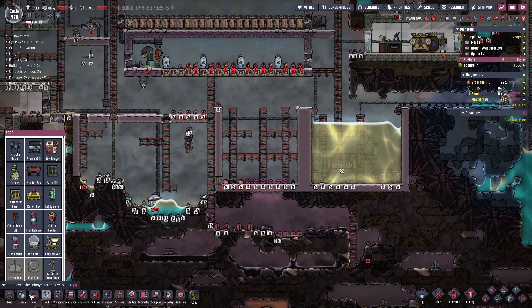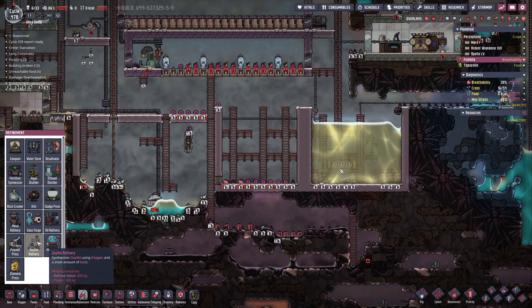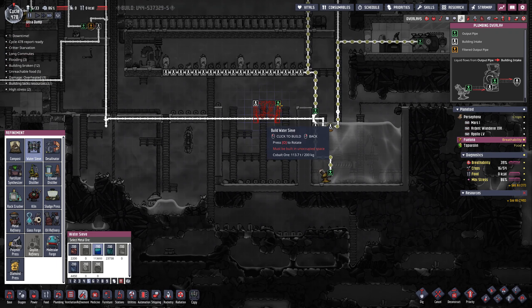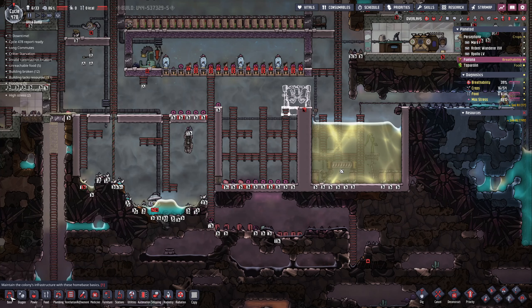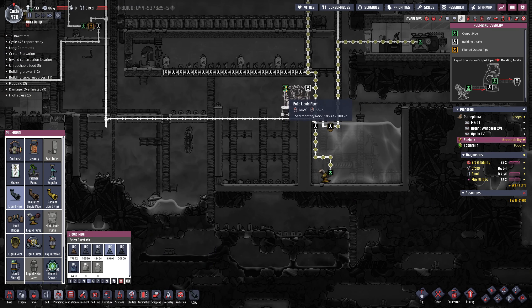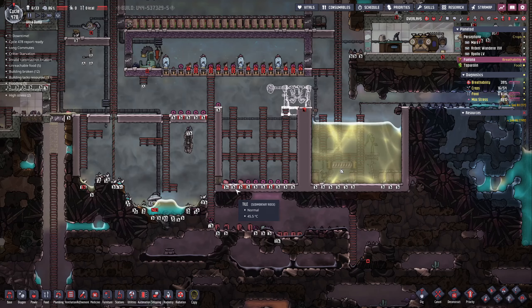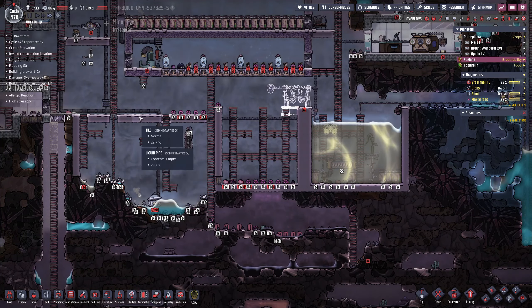Let's see - utility... refinement. I guess refinement would make sense. Water sieve - yes, it would be ideal to put this over here. We go one over, take the input, go here, do a liquid pipe here, and then just pop this out and tell it to drop out, and that'll take care of that.